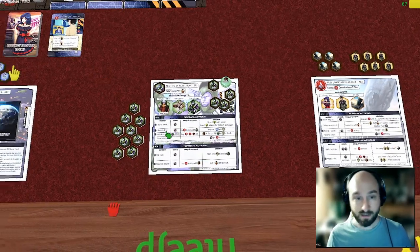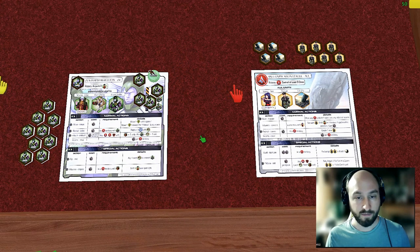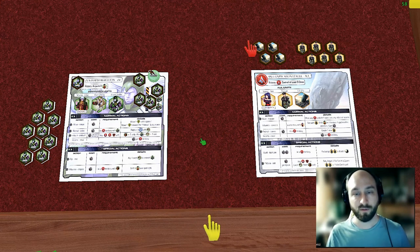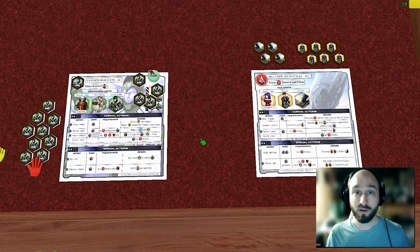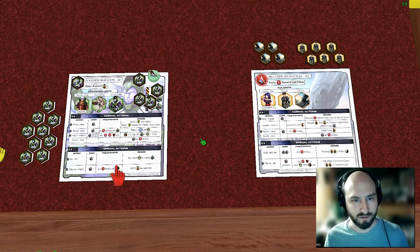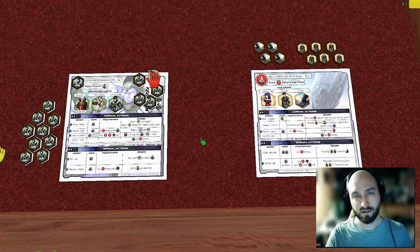Next let's talk about recruiting. You'll notice there are a number of units on the table that are considered out of play. On event cards you'll see references to 'out of play,' 'bring into play,' and 'take out of play.' If you ever have no units that are out of play and something tells you to bring one in, you simply can't do that action. Once you have everybody on the board or in the hideout, they're considered in play.